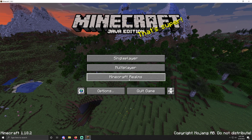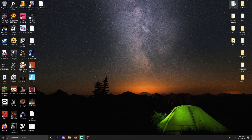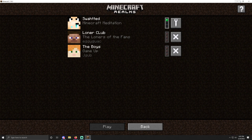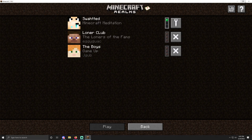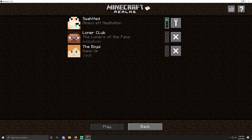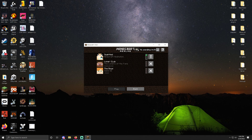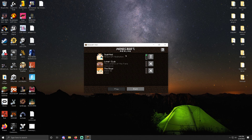When it's Minecraft Realms, minimize it and then reopen it. Press this button right here — you make it go big screen to little screen — and it'll appear. You can now see your pending invites. That is the full fix for the Minecraft Realms invite bug.